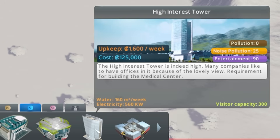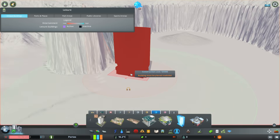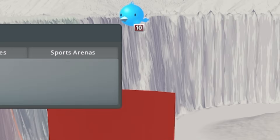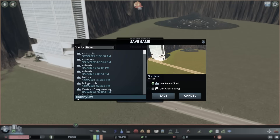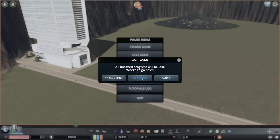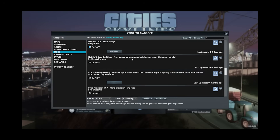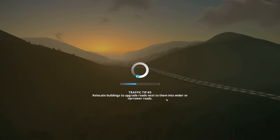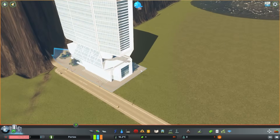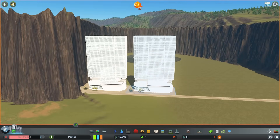I'm going to go into unique buildings and select this one - the High Interest Tower, which is basically a PS5. So we're going to turn building anarchy on. Then we'll try and place it - building already exists. Oh no, my mods turned off. I've got to quit back to desktop and go into my content manager to turn on 'Not So Unique Buildings,' which means now I can plop unique buildings as many times as I want. I know there's been updates and mods don't really work anymore, but the power of engineering doesn't wait for updates. Usually there's a gap between placements so water will definitely escape.